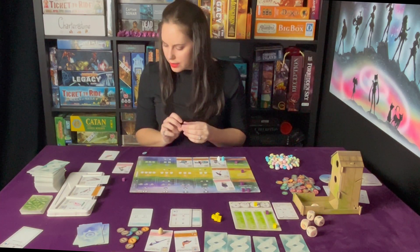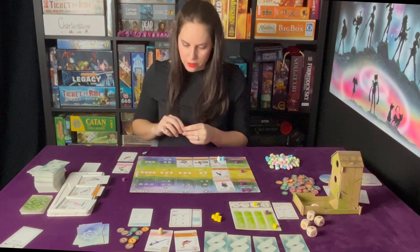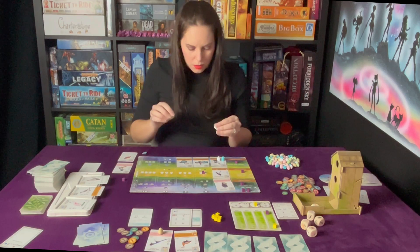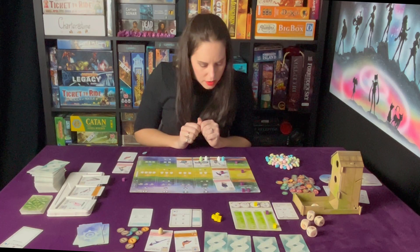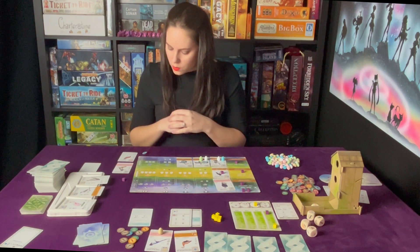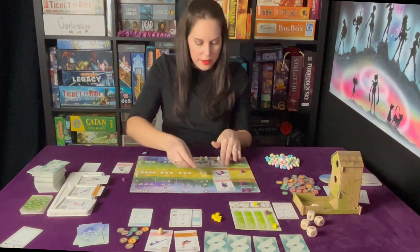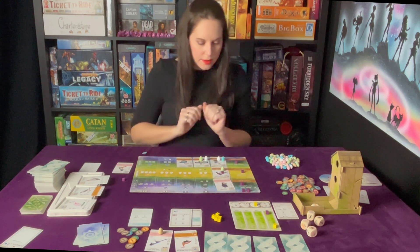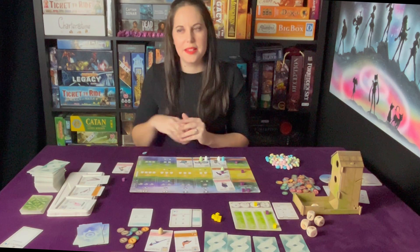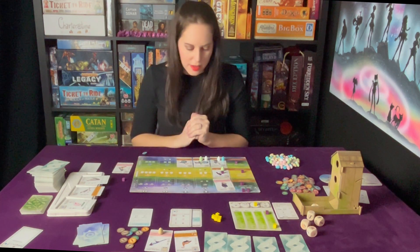Two more actions left this round. First I want to get eggs - two eggs. When activated, tuck one card from your hand behind this bird; if you do, you may also lay an egg on this bird. Interesting - I was going to play it but I do want eggs. Although that doesn't seem good from an economy of points standpoint because that card was worth five.